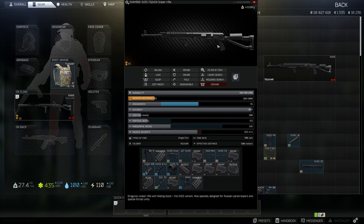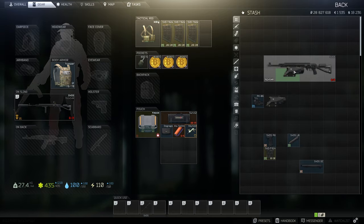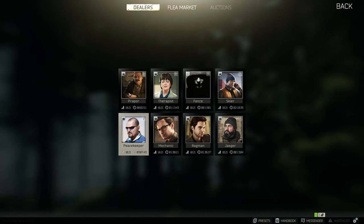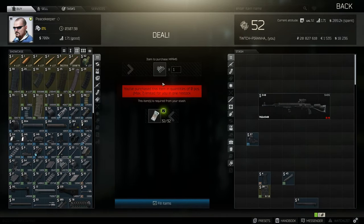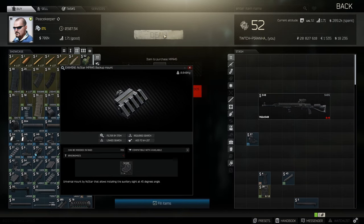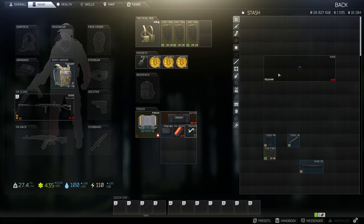One of the reasons why you'd want a high ergonomics build is if you have two sights on the gun you can switch between them pretty decently. If you head over to Peacekeeper tier 2, you can grab yourself the NC Star 45 backup mount, which lets you put a canted sight on the gun.